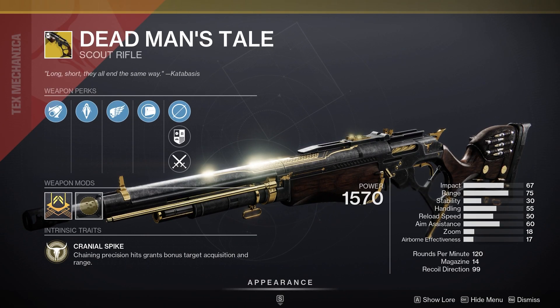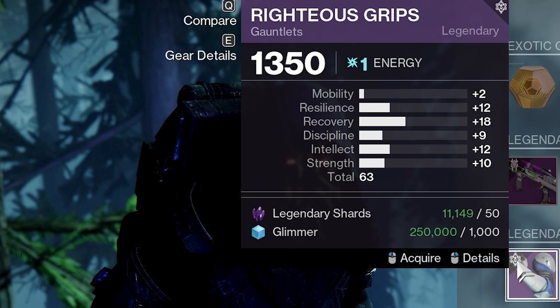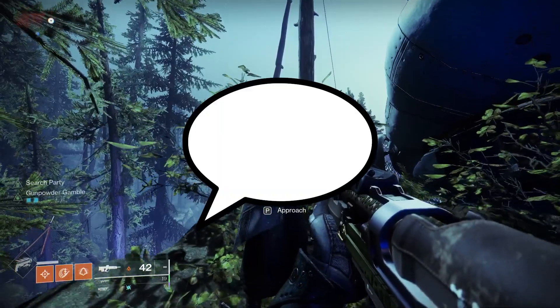DMT has a not bad PvP roll actually, but I think you can do better. Armor-wise, Warlocks have an okay chestplate, that's about it. Titans got an okay chestplate too. Hunter's got a 63 roll, and that's it. As always, pick up whatever you don't have or if the roll's better than what you got — like Comet's a beast.